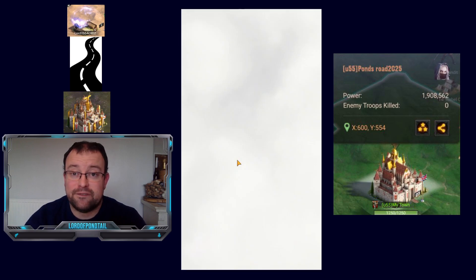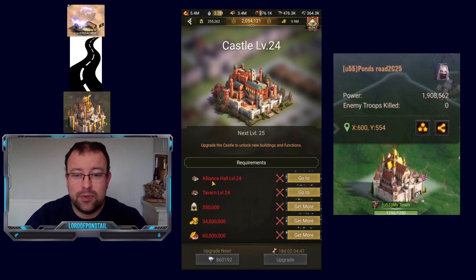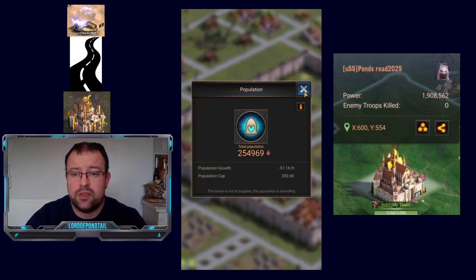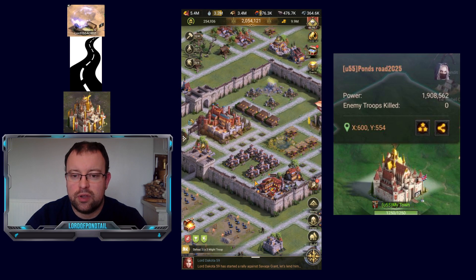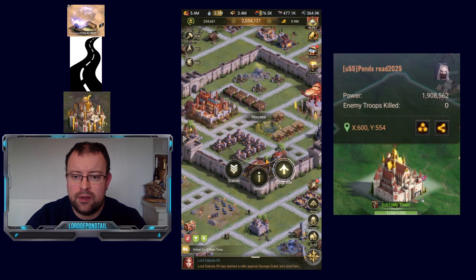We just have that one last upgrade needed for C25. The alliance hall needs to be level 24, the tavern needs to be level 24, and population needs to be 350,000. Right now my population max is 283,000, so that needs a considerable boost. I believe you're looking at three houses at level 24 and the rest at level 23. We've got this brand new house at level one, so I'll have to upgrade that all the way from one to level 23 to get the extra population capacity.